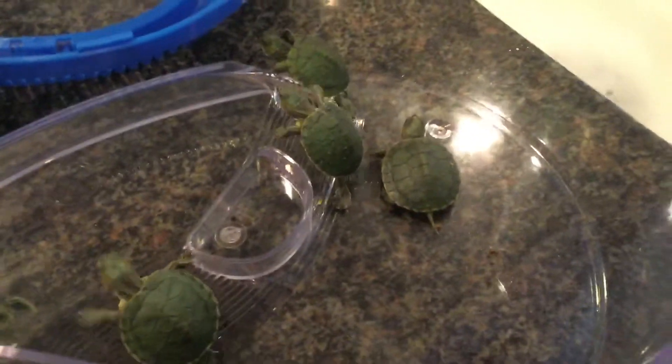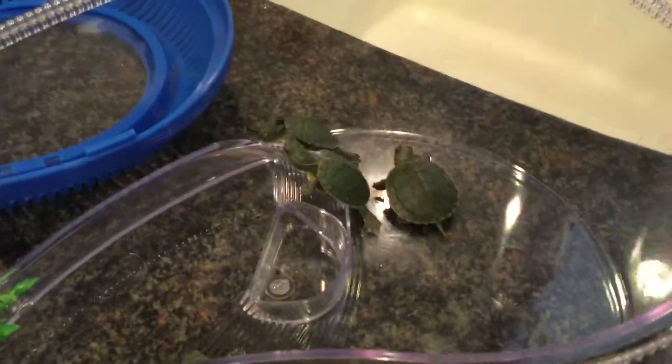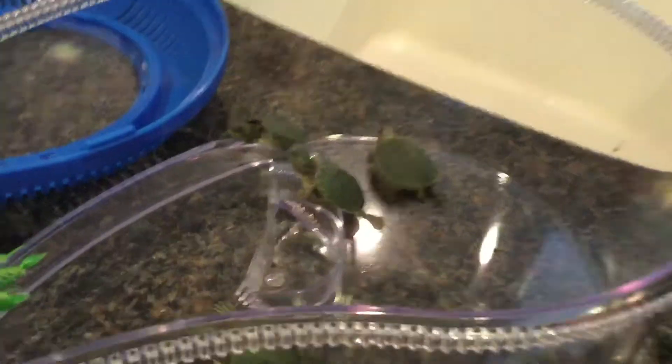Hey guys, it's Melvin and Melanie, and today we're going to be doing our turtle stuff. We just got four turtles. The light colors are mine — Mega Blastoise and Blastoise. Cookie is very jealous, sorry Cookie. Melanie's are Private Squirtle and Wartortle. Right now we're going to put water in — which one's Private Squirtle?